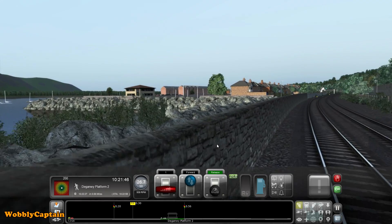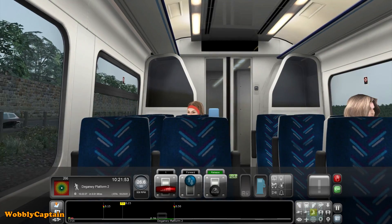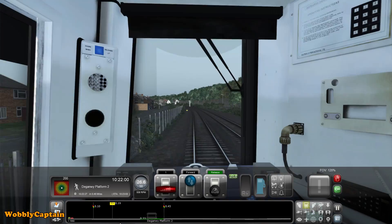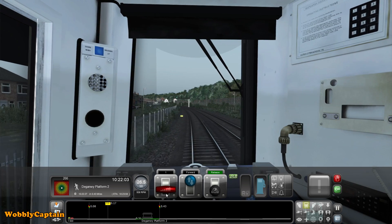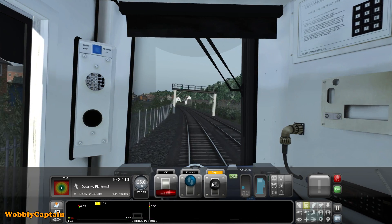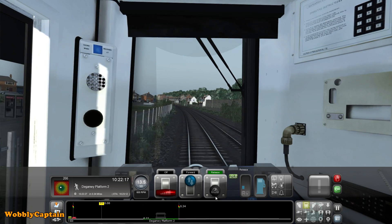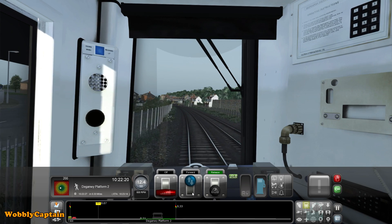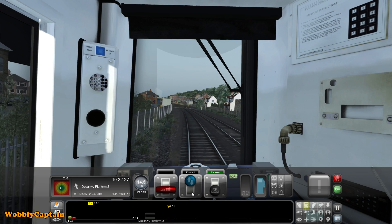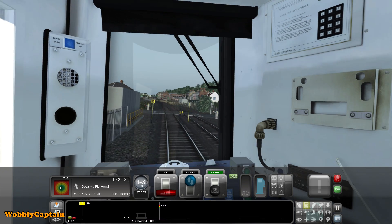What you will notice as soon as you do actually speed up on this particular scenario is, because of the amount of speed regulations on it, you do have to slow down. So we're approaching our first stop of the day. I'm not too sure if this is the station with the level crossing that's got the incident on it, we'll see.